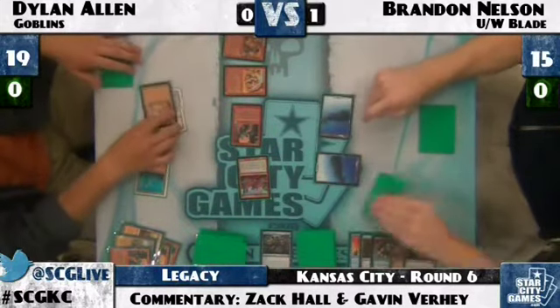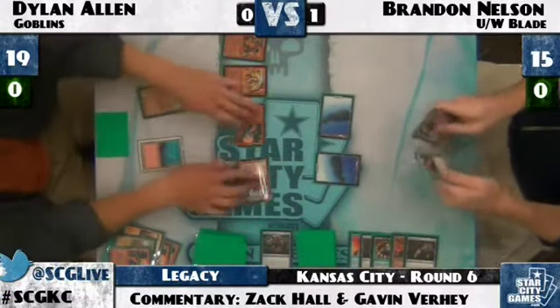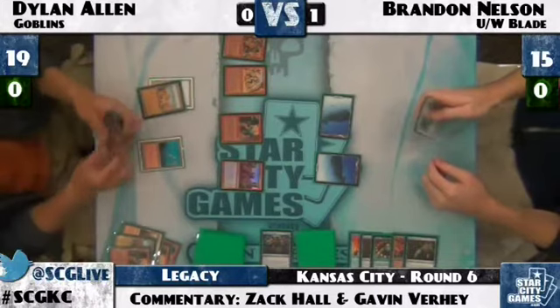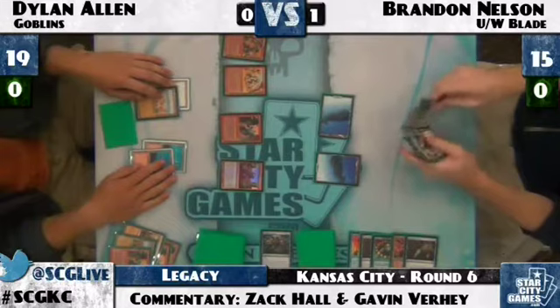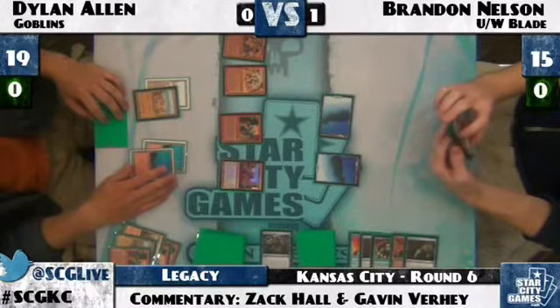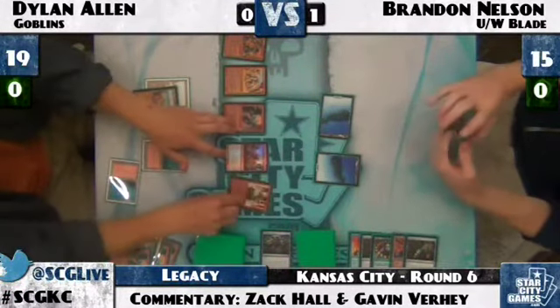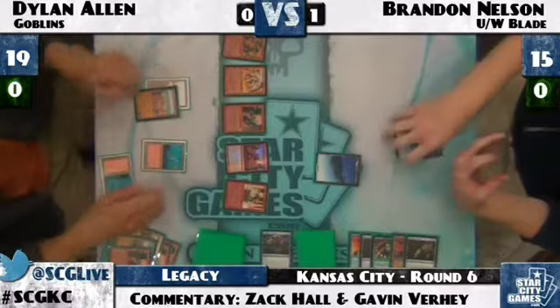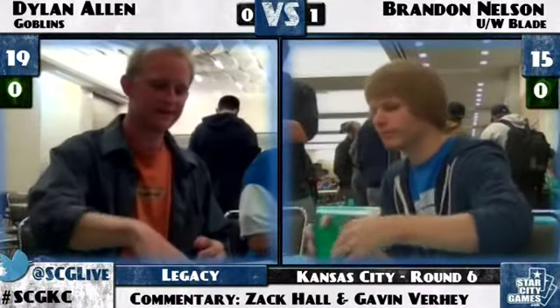Brandon needs to find white mana right now or that Piledriver is going to do serious damage. There's a Wrath — still no white source forthcoming. Brandon Nelson needs white mana badly. Dylan Allen crashes in — attack counting up to twelve damage. Brandon will drop to three on this attack. That looks lethal. Brandon scoops. Not very fortunate for Brandon — no white sources at all. He had fifteen white sources in his deck and didn't see one in so many draws.